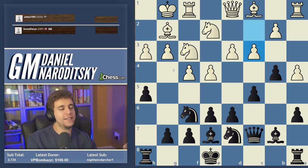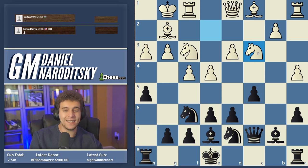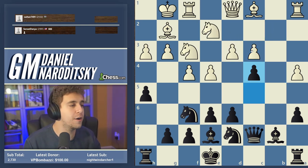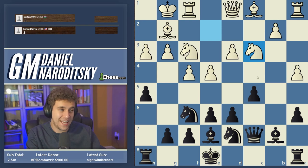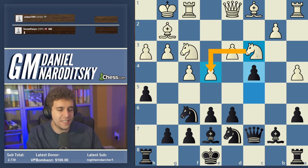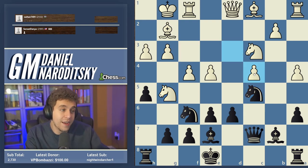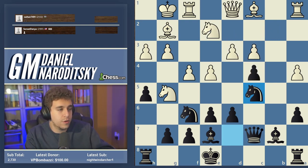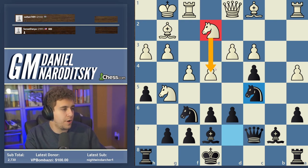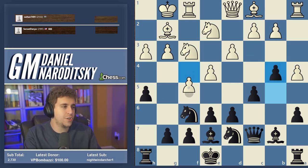White plays knight e2, giving us the opportunity to prevent g4 with h5. A4 — we play b4. I think c3 is one step in the wrong direction. After bc, it was critical for White to play knight takes c3. After bc and c4, White's center is collapsing. Knight takes c3 would have kept the center intact because c4 is no longer as effective — the knight from c3 defends the pawn on e4. If White then plays knight g5 and we play knight c5, White can simply play dc.